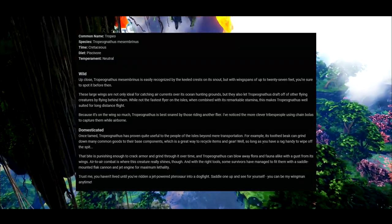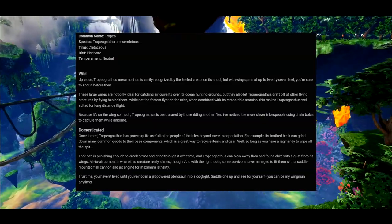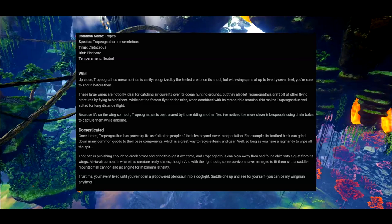Because its wingspan is so large, the Tropicathanis is best snared by those riding another flyer. Tribes people have been seen using chain bolas to capture them while airborne.